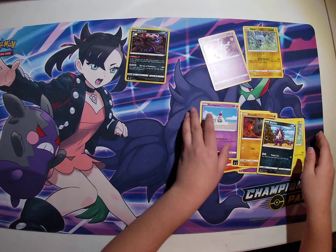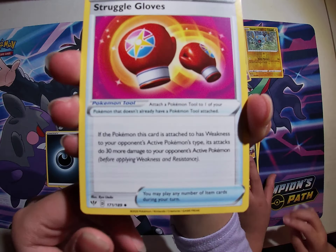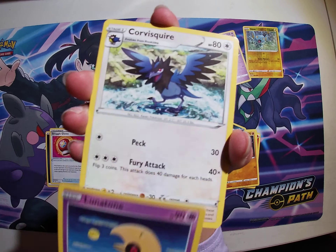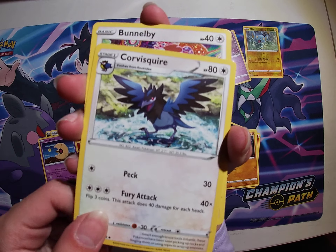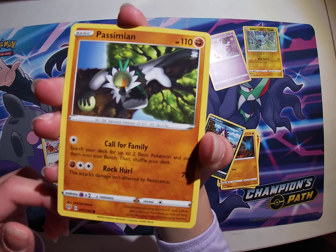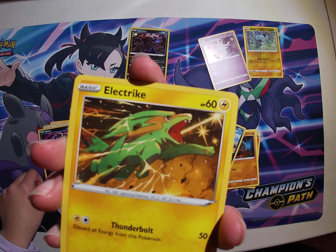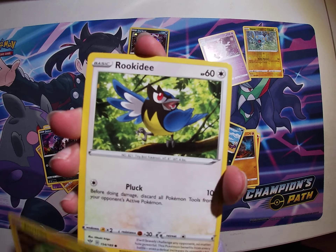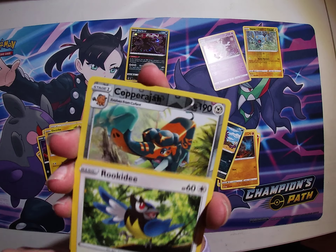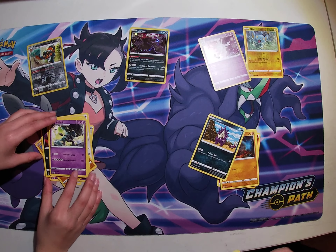Hey guys, today we are opening a dark ride tin. This is a real dark ride tin. There are two tins — Snorlax and Mimikyu — and they have three packs each. They come with a free promo card which has either the Mimikyu or the Snorlax.